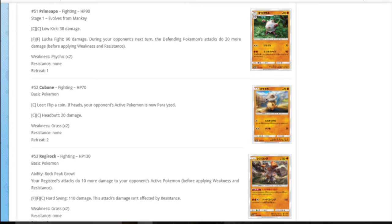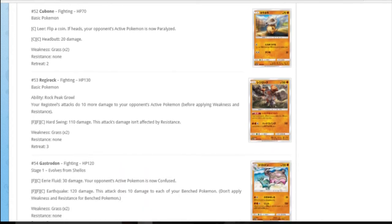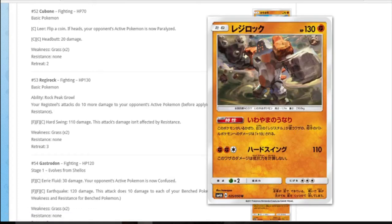Here's Cubone, which evolves into the Alolan Marowak we saw before. Marowak: zero energy to get fire energy out - that was neat. One colourless for a coin flip paralysis, that's just good. DC Headbutt - standard.